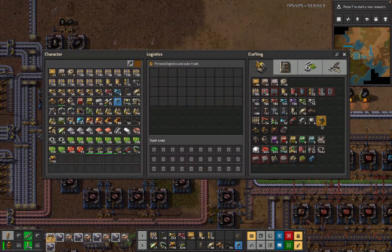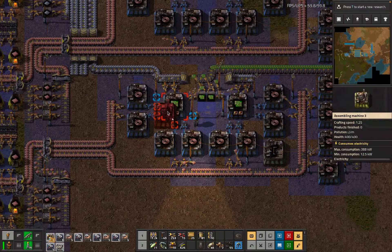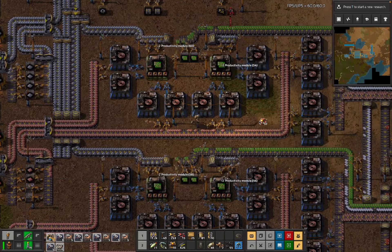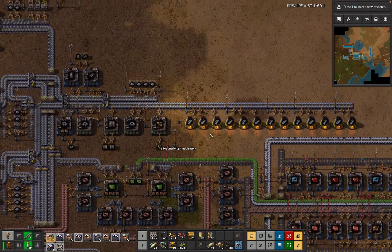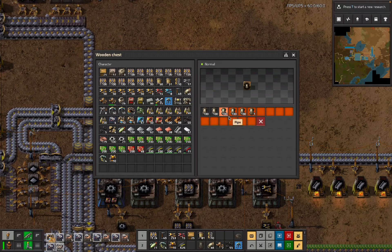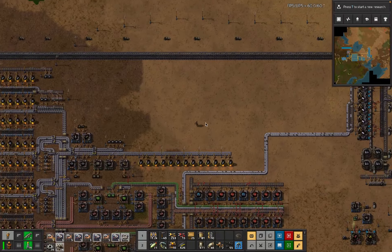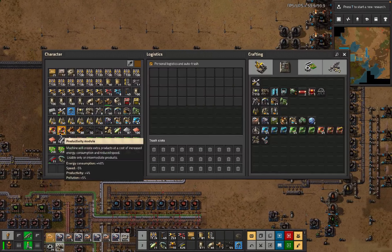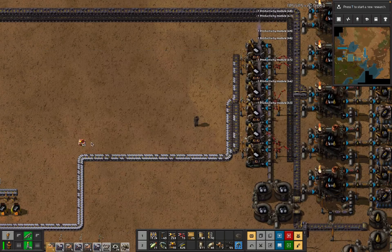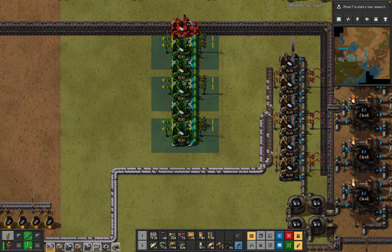Not surprising at all. We need to upgrade these productivity bonuses because we like our productivity bonuses. We want to go and do the rest of the plastic, for which we're going to need - I don't think I need quite so many pipes now but we do want to get two productivity modules in each of these, which is a weird number but whatever.